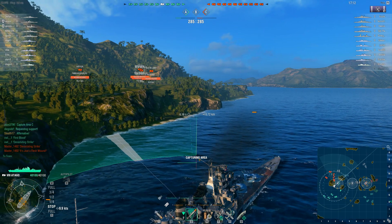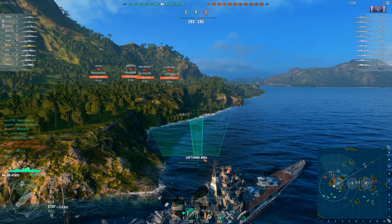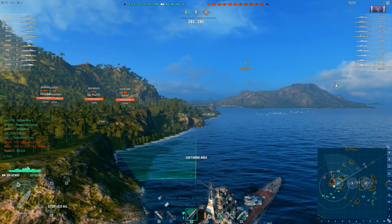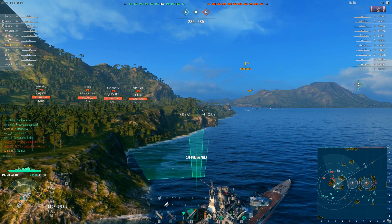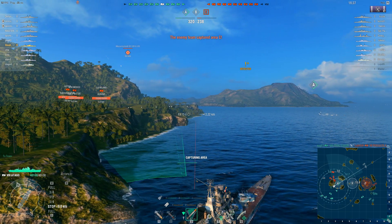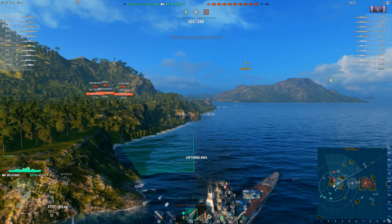Torpedoes to starboard. Looking for a torpedo solution, but although the Atago has some really good angles, they're not that good. I cannot fire torpedoes pretty much straight over my bow. So I'm backing up, holding position here, and that's when the Cleveland starts to contest A as well — no further capture points awarded. The Mahan fires off a couple of torpedoes; they seem to be going more or less for the Cleveland, but he is in pretty much the same position as I am, concealed by the island itself. The New Mexico, not so much.